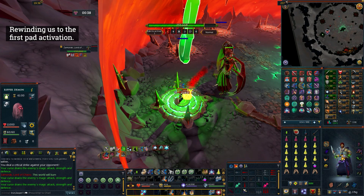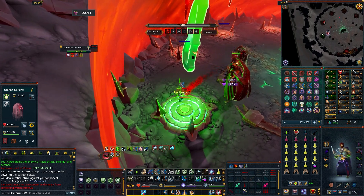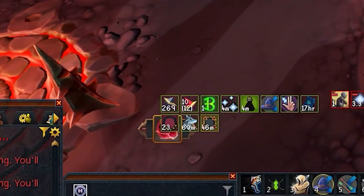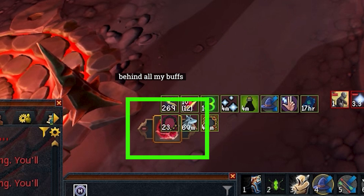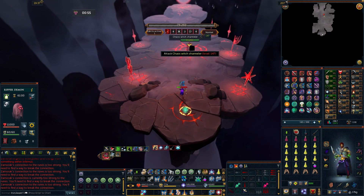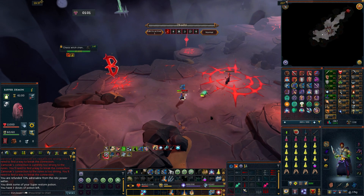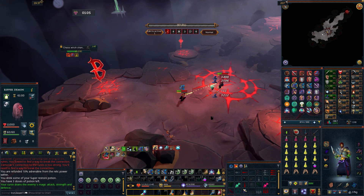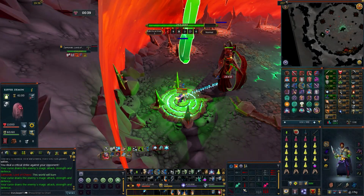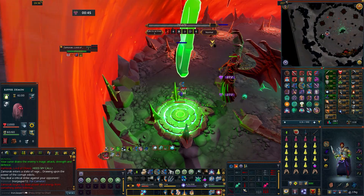After the first pad activation and getting his green health bar down to trigger the next phase, you'll be unable to activate any more pads — a witch appears in Infernus and prevents you from doing so. At that point, use the special action button to go to Infernus, kill the witch, get out with the special action button, and then stand on the next pad to activate it. The easiest way to remember you need to kill the witch is when Zamorak says 'heed my call' — that means kill the witch and then go to the next pad.